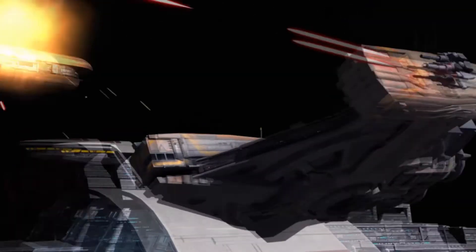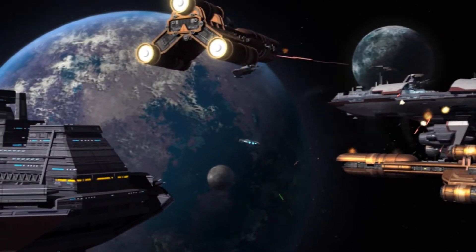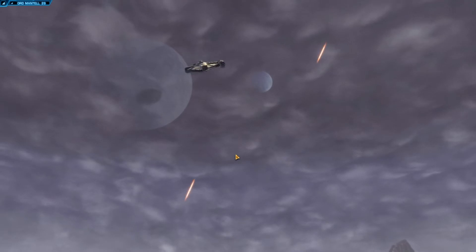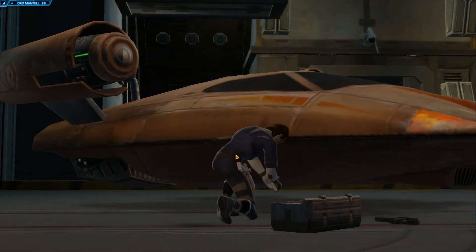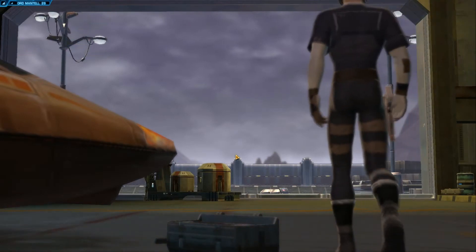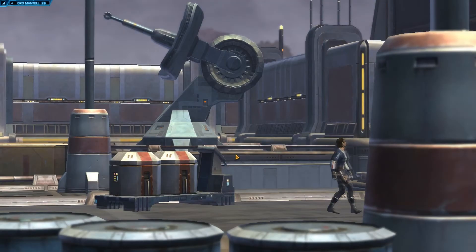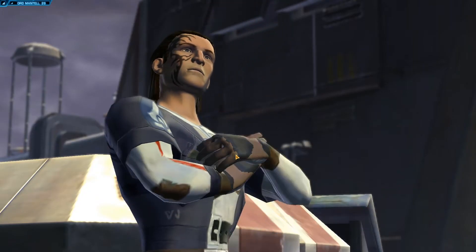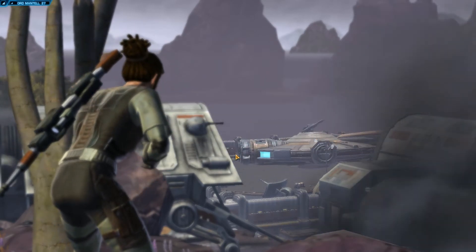Get out of the way, words — better get off the screen. See that ship? Looks like the Millennium Falcon, but it can't be because Han Solo isn't even alive during this time. Press the space bar. Hello sir. I think that's me — I have no clue why I'm flying in that ship.